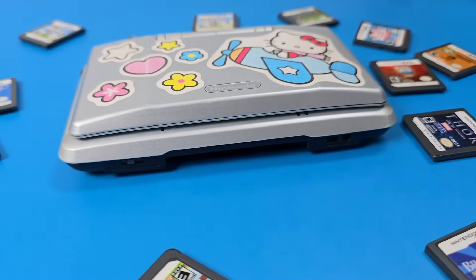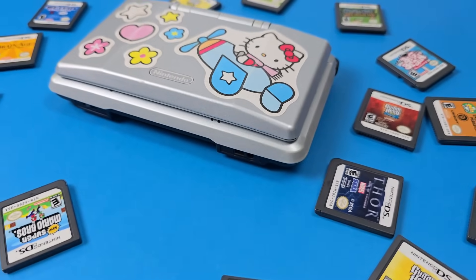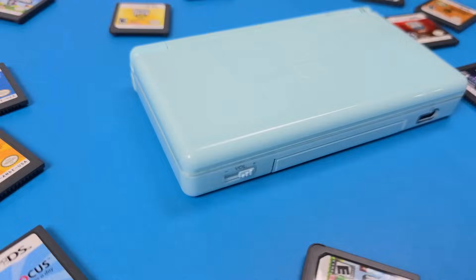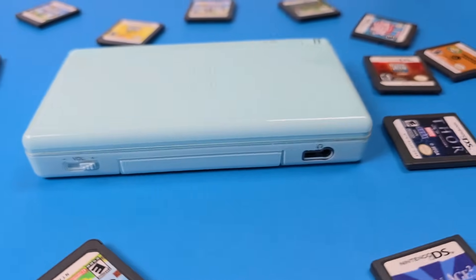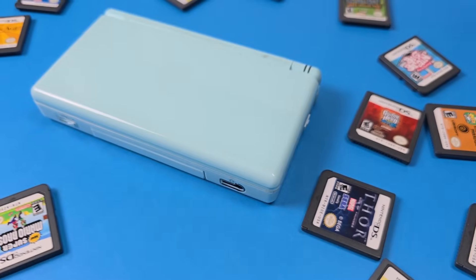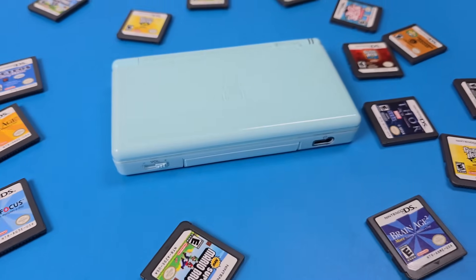In 2004, we had the Nintendo DS. And back then, when I was 14 — yes, I know I'm old — the DS was a big, innovative hit. Then in 2006 came the DS Lite. Did I own one back then? Nope. But it was cool knowing Nintendo realized they should have made the DS with the specs of the DS Lite, and charged us consumers, again, for a millionth time, for better hardware that plays the same games.